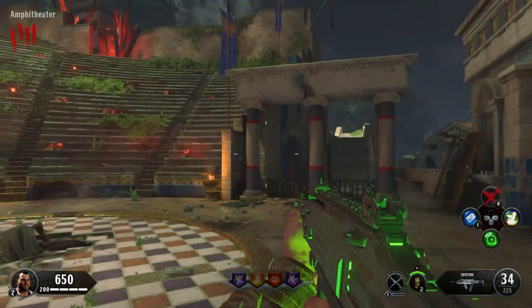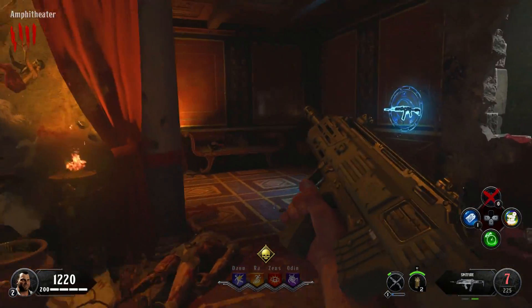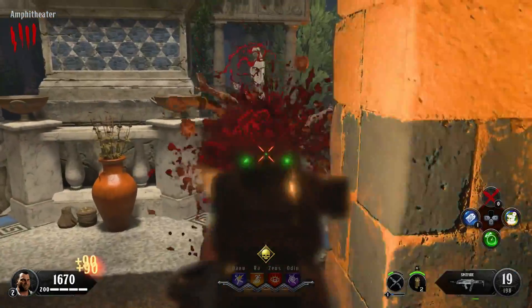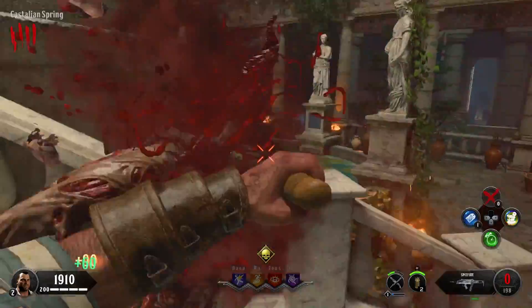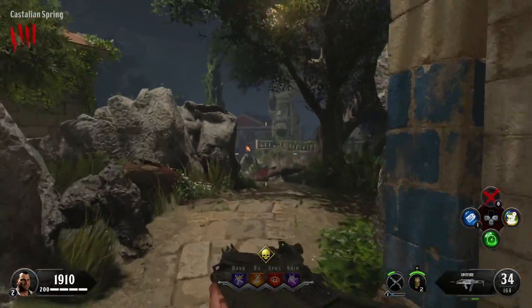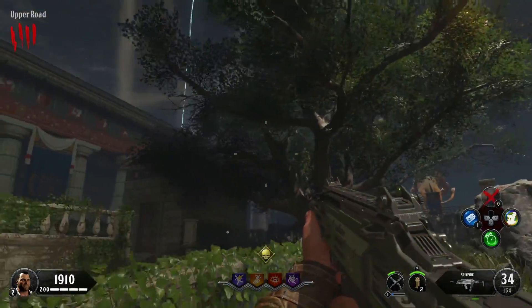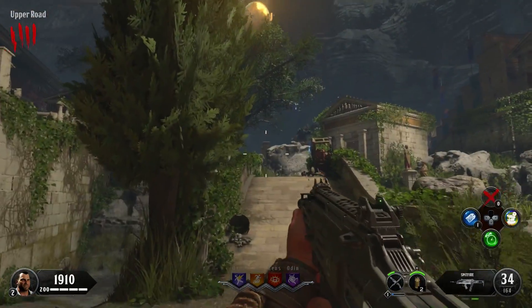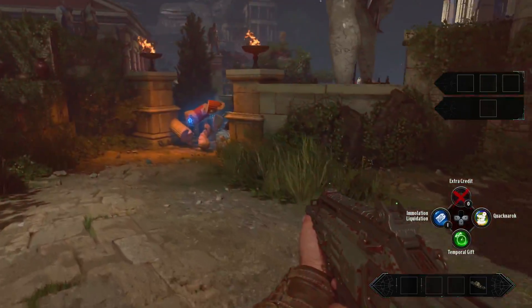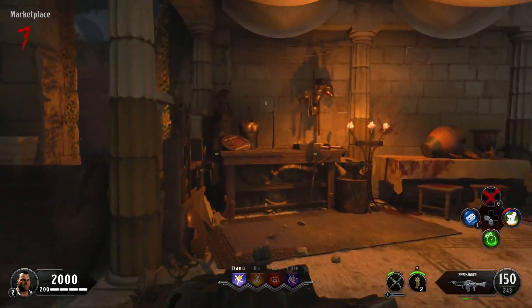The point of this video is to show you everything I was able to learn while playing this map. In our session, we didn't have any easter eggs activated and we weren't able to fly on Pegasus, so we couldn't access the Odin perk area. There are definitely two more lockdown areas and a pack-a-punch location on another part of the map that Pegasus would presumably take you to.